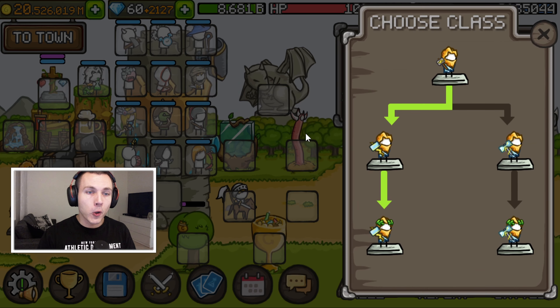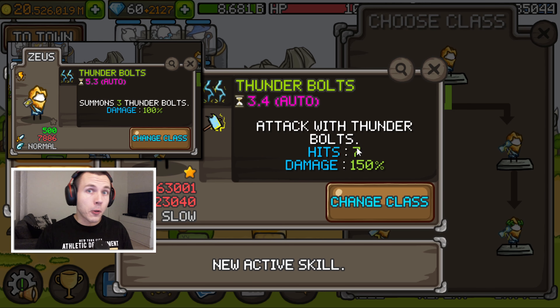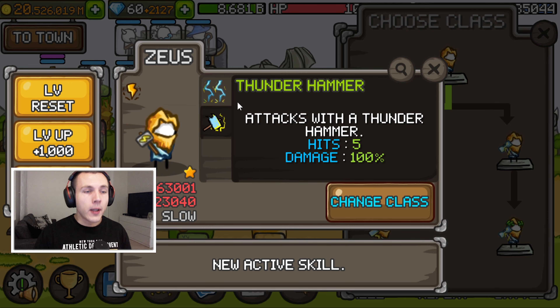Let's take a look at Zeus first. He looks really cool, so I'm happy he's getting some updates. If we take a look at the base promotion, we can see the amount of thunderbolt hits has been increased from 3 to 7. The base damage has also been increased a little bit. And there's this new thing called the thunder hammer, which will hit 5 enemies with 100% damage. This will also help Zeus deal more damage.